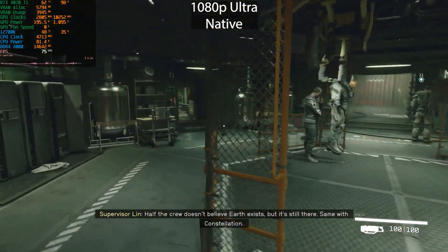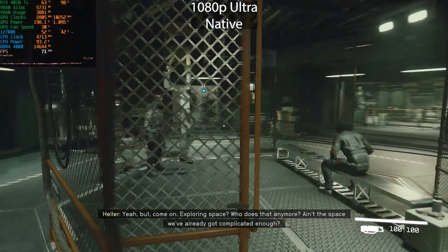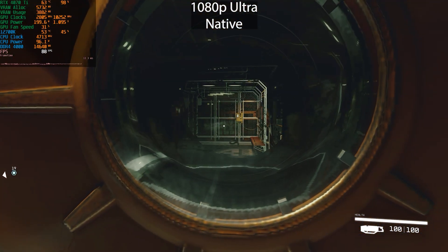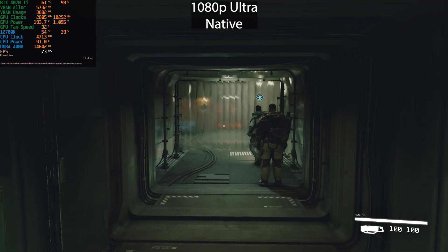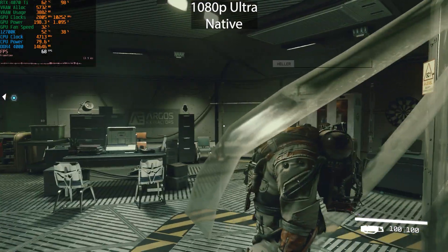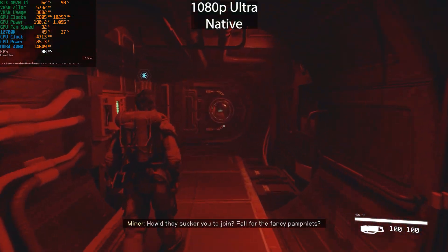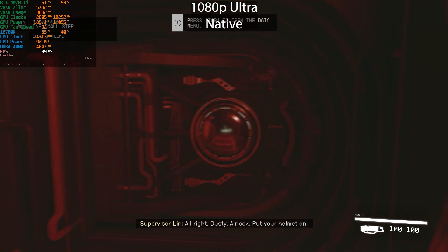There have been a lot of tweets going around, with some people saying that players expect too much by running the game at ultra. But at 1080p getting just over 60 frames per second, this is ridiculous. Looking in a direction with nothing there, we're getting around 90 frames per second. I've played a bit and have a few locations to show you — I want to show how performance actually differs between areas, across multiple planets and maps.